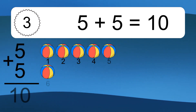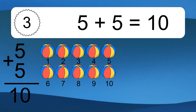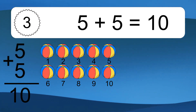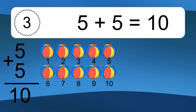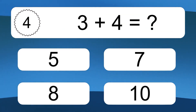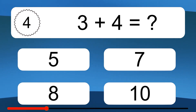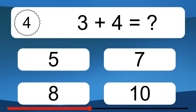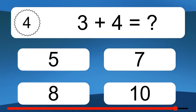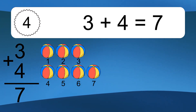5 plus 5 equals what? 5 plus 5 equals 10. Let's count it: 1, 2, 3, 4, 5, 6, 7, 8, 9, 10. 3 plus 4 equals what? 3 plus 4 equals 7. Let's count it: 1, 2, 3, 4, 5, 6, 7.